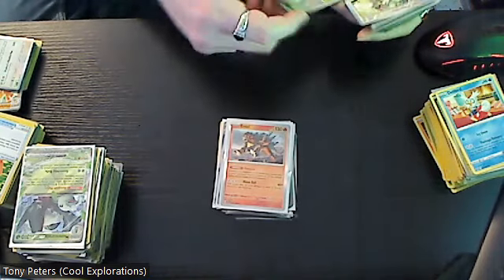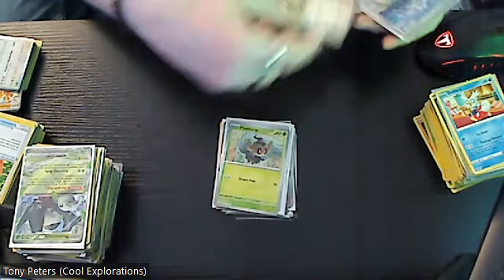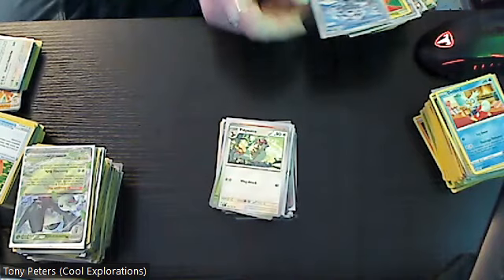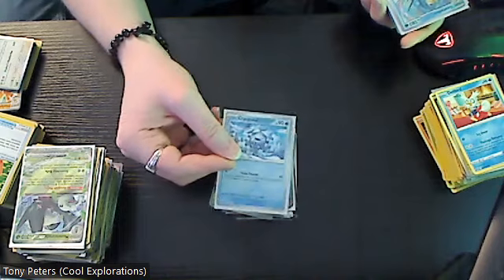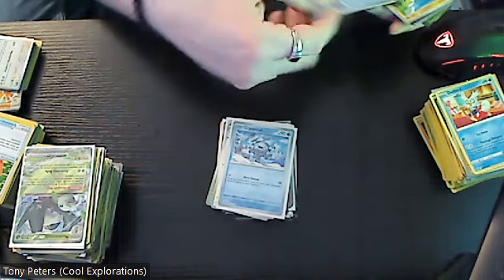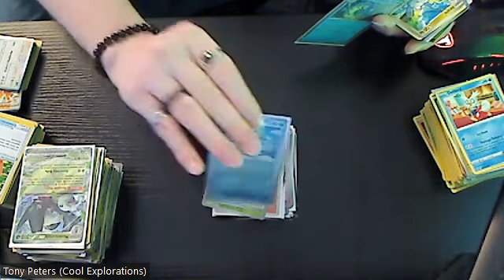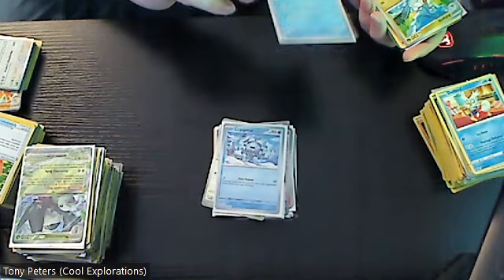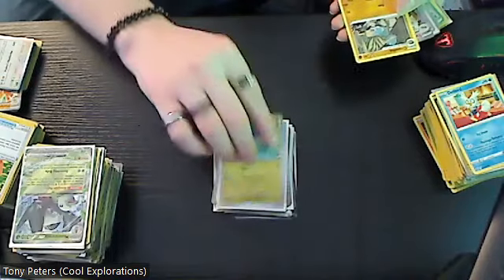Cool looking card. Then we have a three dollar card here which is the holo Entei. Then reverse holo Phantump, Figiatoo, and reverse holo Cryogonal — that is three dollars. And then we have Gyarados which is two dollars, Altaria, Cranidos, the holo Tinkaton.